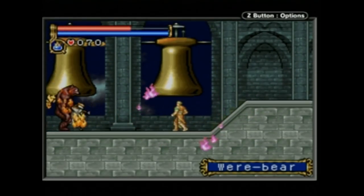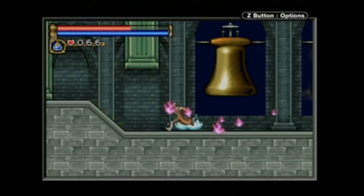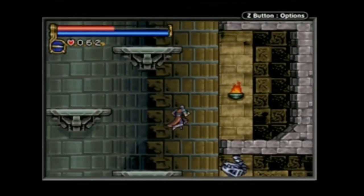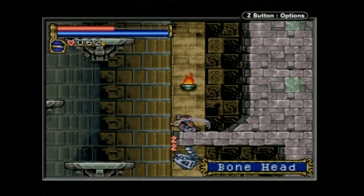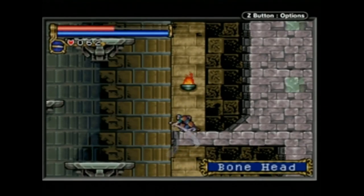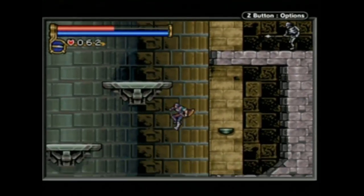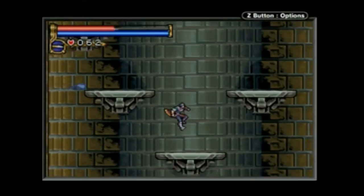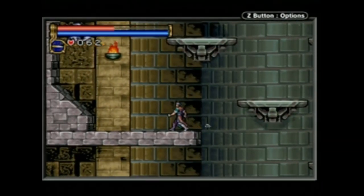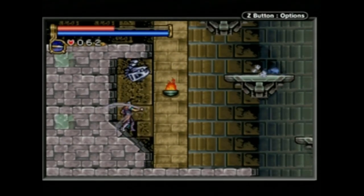The D-pad functions mostly as in other Castlevania games, with movement, ducking, and jumping feeling precise. Holding B will cause Nathan to spin his whip automatically, similar to the way one can manually do this with Simon Belmont in Super Castlevania IV, and this can be done in the standing or ducking position — useful for defense against weak enemies or projectiles. Pressing A while holding down allows Nathan to slide forward in a low position, which nicely doubles as an evasive maneuver and an attack.